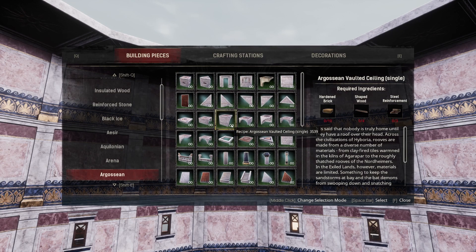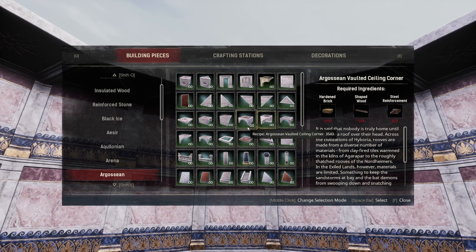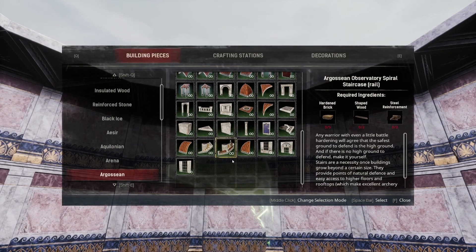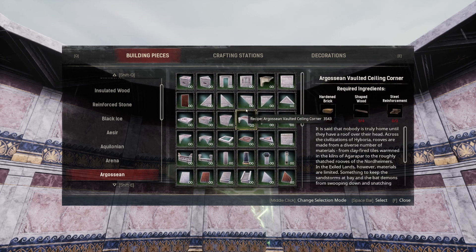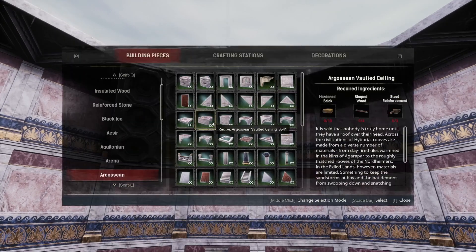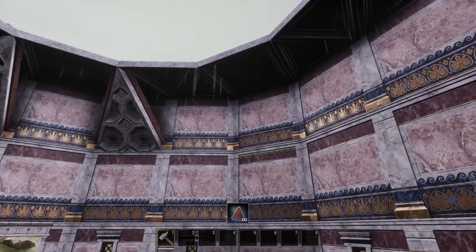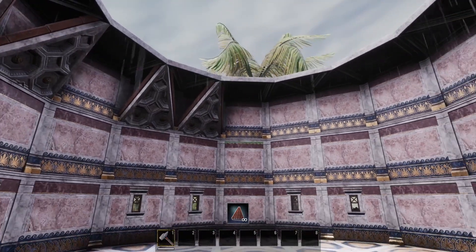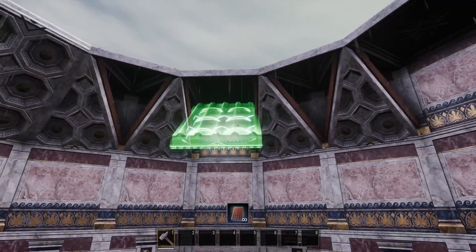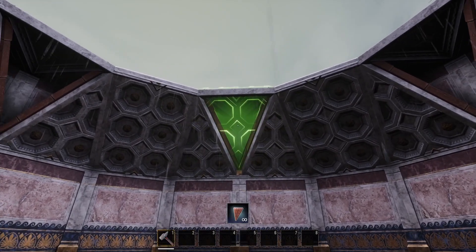And then the layer underneath these ceilings — we can use the vault ceilings if you want, but I don't think they have one for a wedge. They do not have a corner one. So instead what you could use is the Argosian roofs — the sloped ones and the wedged ones, both the regular ones and the inverted wedge pieces. This gives it more design and flavor on the inside when you're looking at it. So you have something that looks like this.